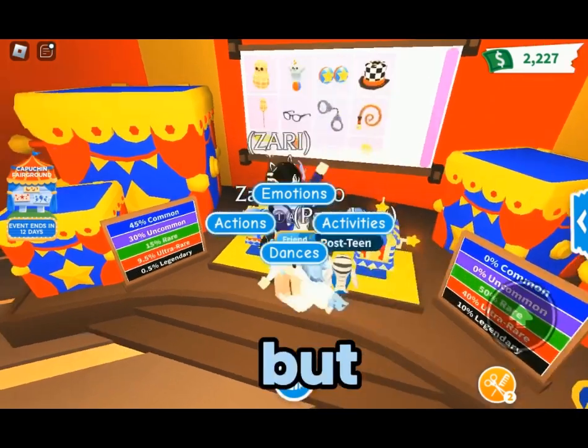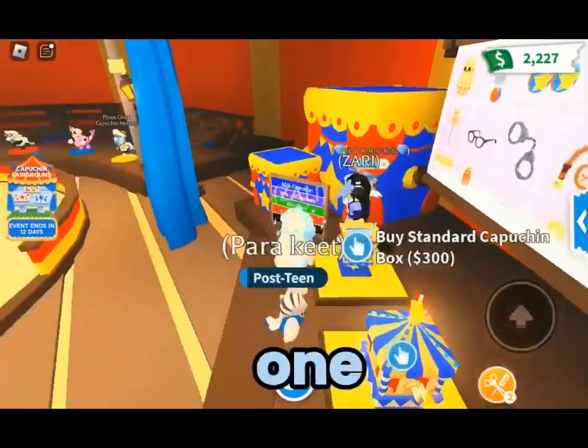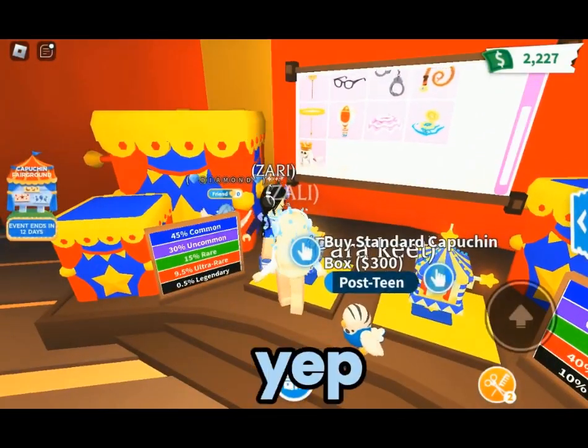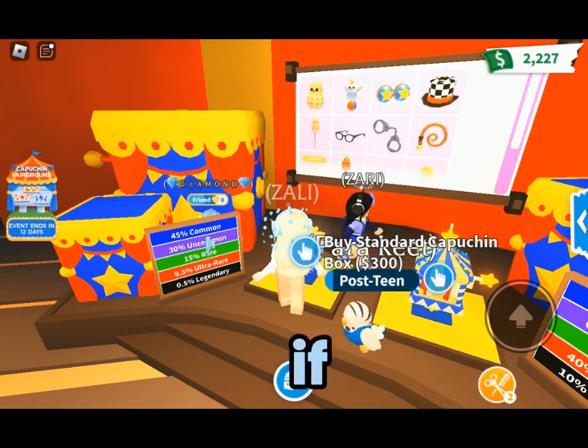Premium boxes cost Robux - it's 100 Robux just for a premium box. You might not get anything good for it, but it gives you more luck for a legendary. Just stick with the standard one, which costs 300 bucks. But if you buy the premium box, you're more likely to get a legendary.